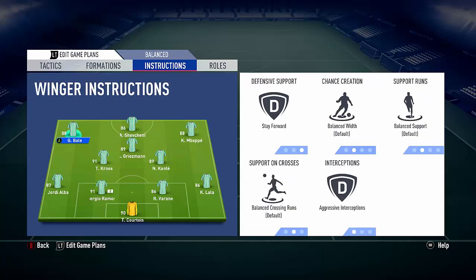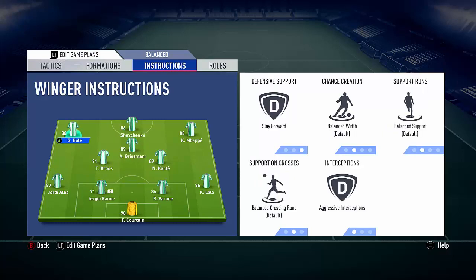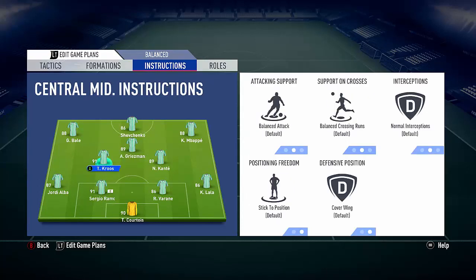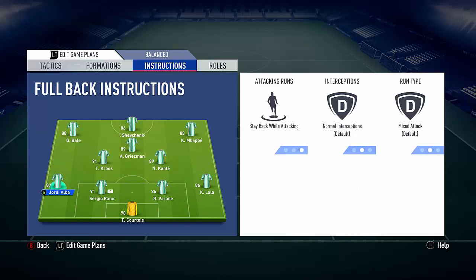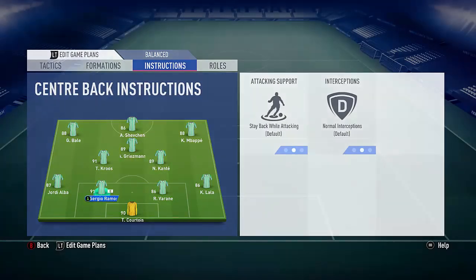On my strikers I have stay forward on all of them. On the wingers I have aggressive interceptions. Same with the strikers - aggressive interceptions all the way. I have Kante on stay central and mixed attack, the rest are on default. Then Griezmann is on stay forward, kind of like a Pogba-type on defensive duties as well, but with Griezmann I've stayed him forward. With Kroos I have everything on default. Carvajal stays back while attacking, everything on default. Jordi Alba stays back with mixed attack, same with Lala - always stay back.